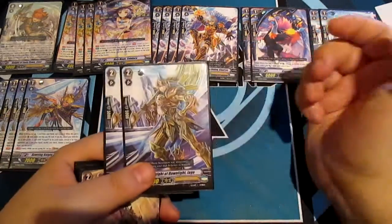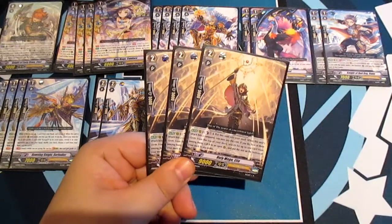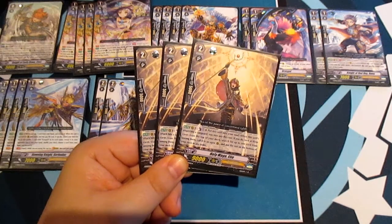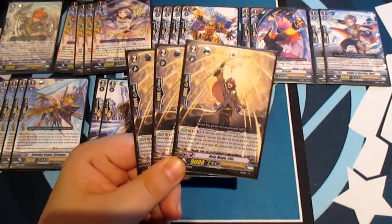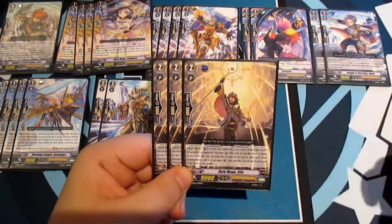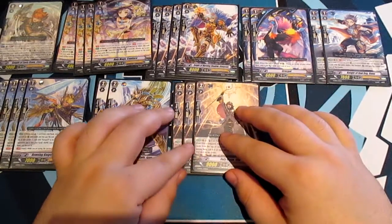Two 10k beaters — Knight of Dawnlight Jago. Then three Holy Mage Elio: Counterblast 1 and put this unit into your soul — when this unit's attack hits a Vanguard, you may pay the cost, look at the top three cards of your deck, search for up to one, call it to an open rear guard circle, and put the rest on the bottom of your deck. When you hit a target you can call an extra attacker or find an ideal card for an even more powerful combo.